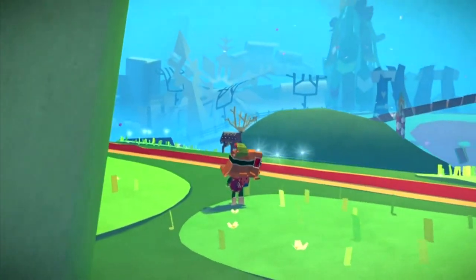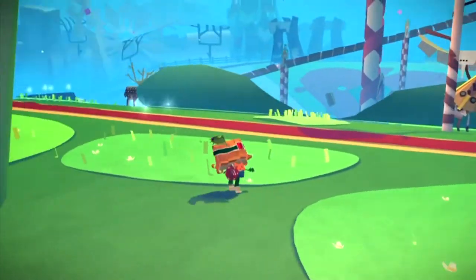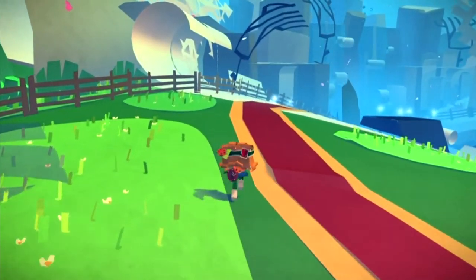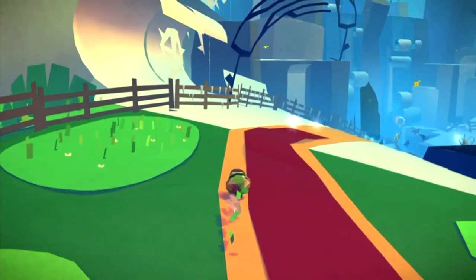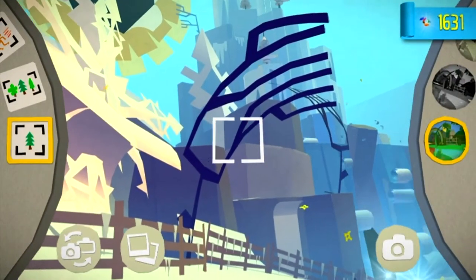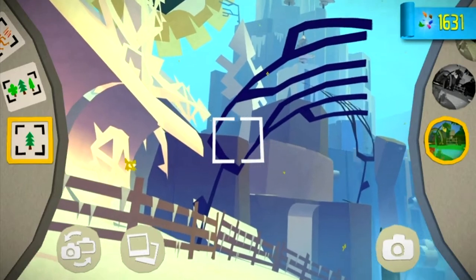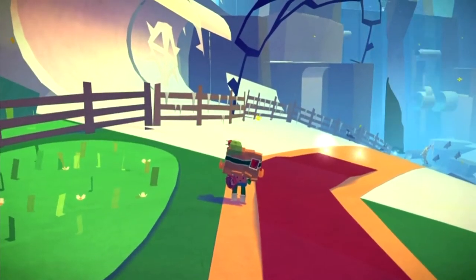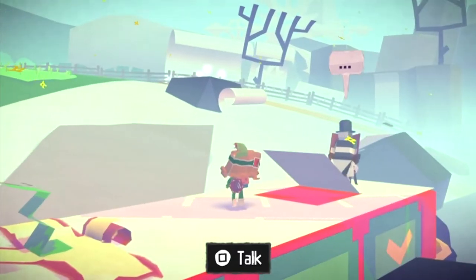First of all, as soon as you enter Maypole Fields from just here behind me, if you head left you'll notice that there's a tree here behind the fence. That will be white when you first arrive, so just take a photo of that and that will be one of the paper crafts available on this level.